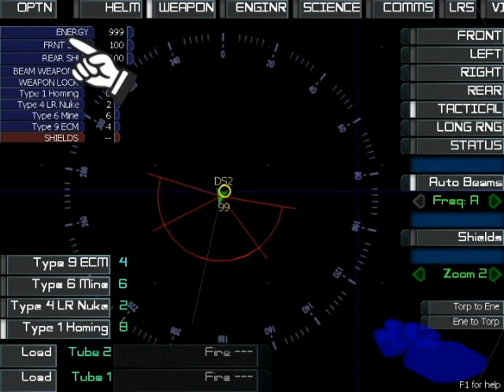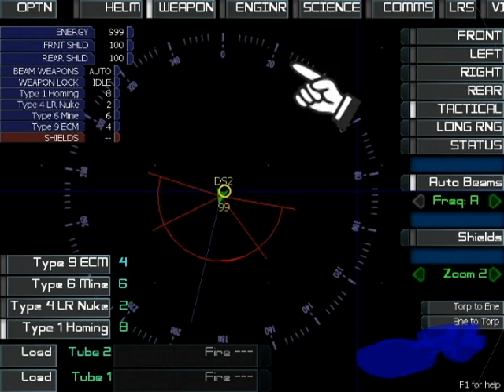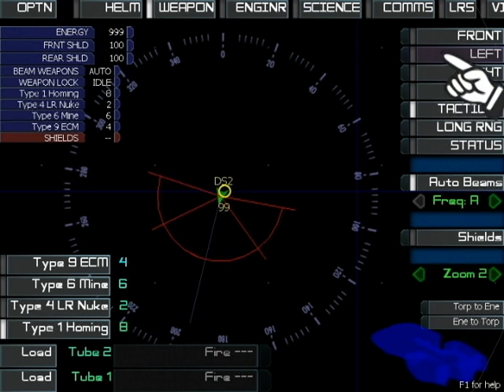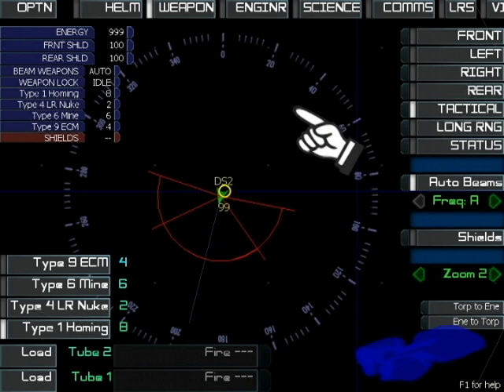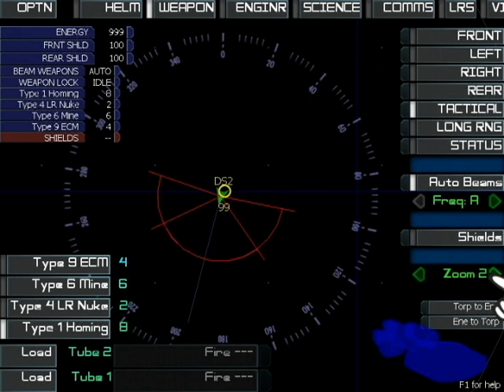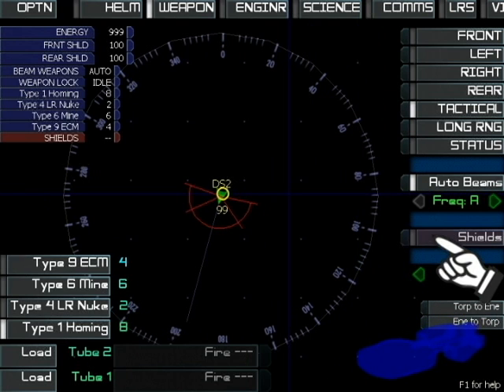This is the weapons console. Like the helm console, you see ship information on the left and control the main screen with these buttons on the right. However, the weapons officer doesn't drive the ship — she shoots things. You can control the zoom level of your display and raise the ship's shields when the ship is close to enemies.